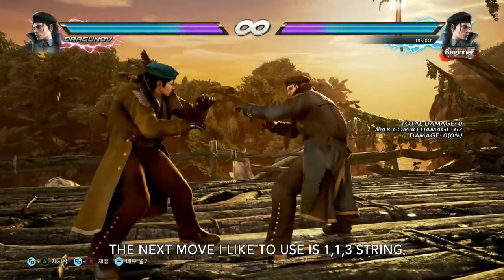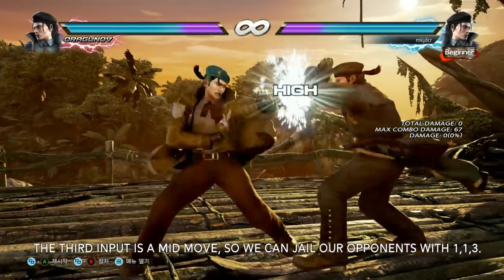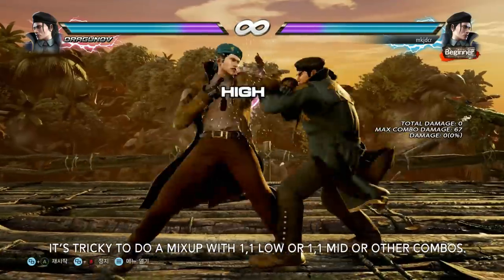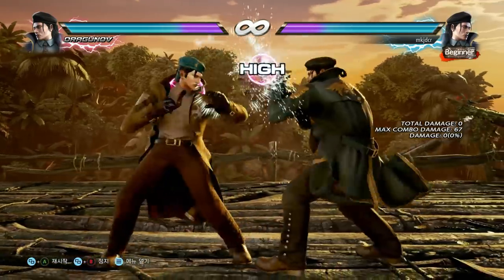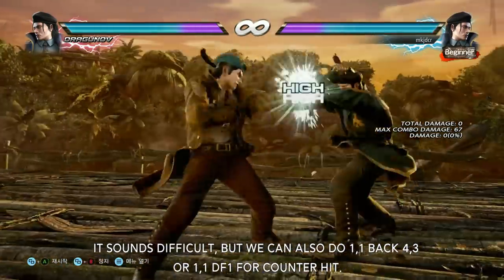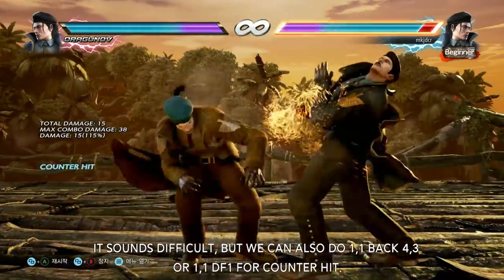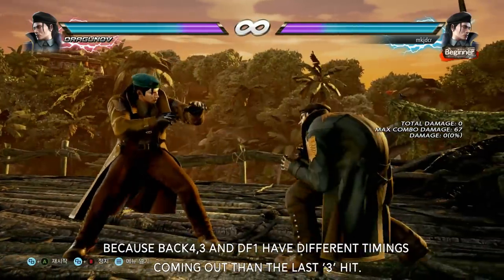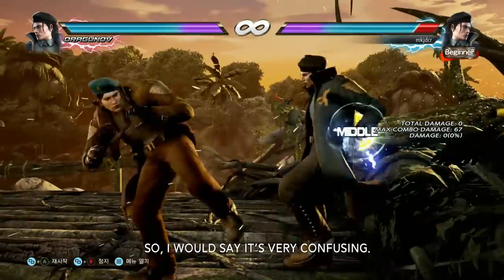The next move I like to use is the 1-1-3 string. The third input is a mid move, so you can drill out often with 1-1-3. It is tricky to mix up with 1-1 low, 1-1 mid, or other combos. We can also do 1-1 back forward 3 or 1-1 down forward 1 for counter hit. Because back forward 3 and down forward 1 have different timing coming out than the last 3 hit, I would say it is very confusing for the opponent.